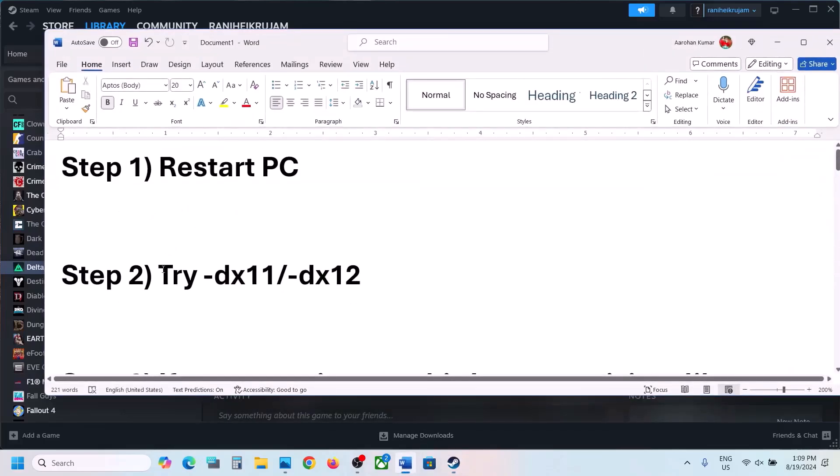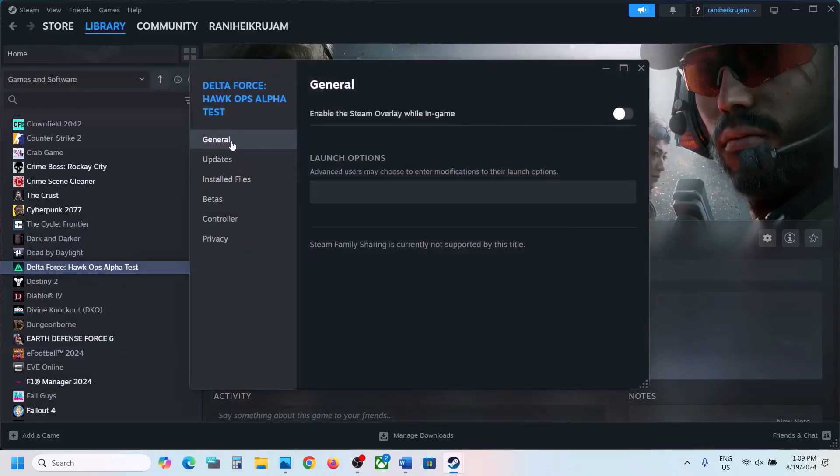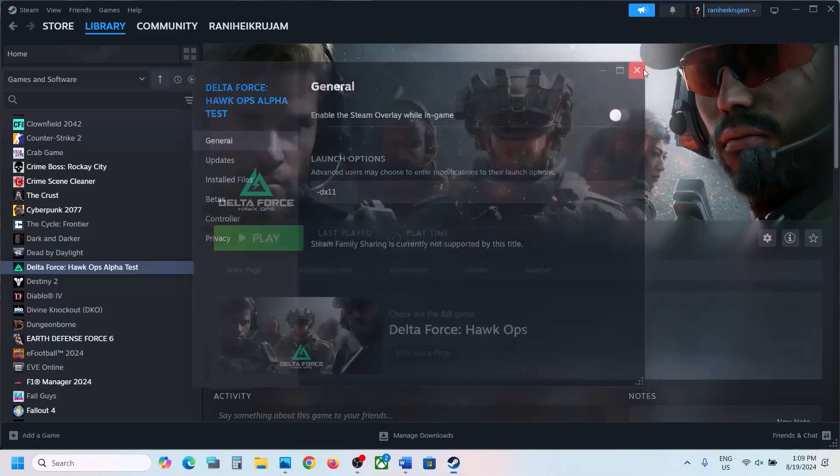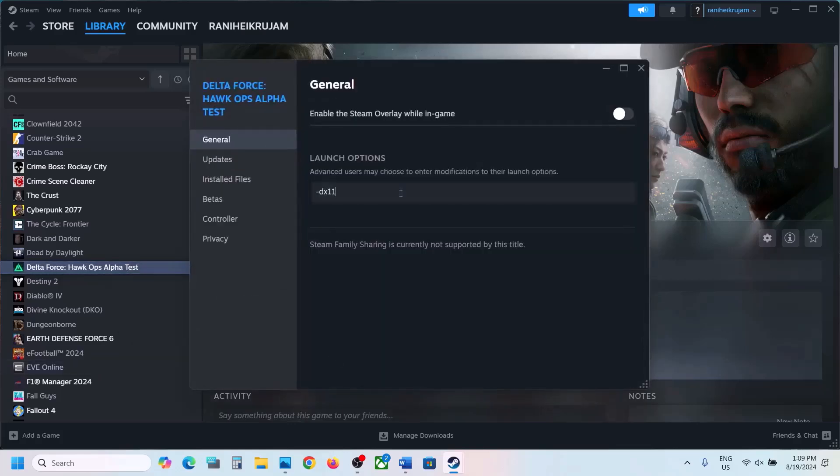Now the next step is to try DX11 or DX12 in the launch option. Make a right click on the game, select properties, then go to the general tab, and in the launch option type in -DX11 and then launch the game and check. If still not working, type in -DX12 and then launch the game and check. If still not working, you can remove this and follow the next step.